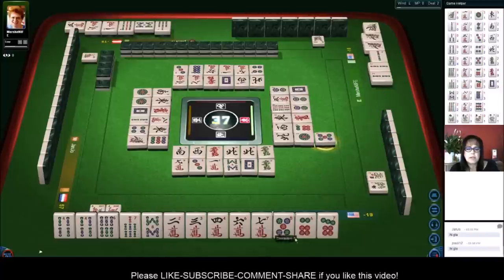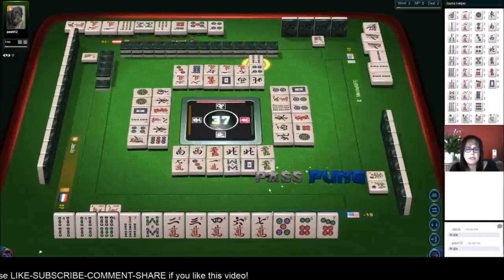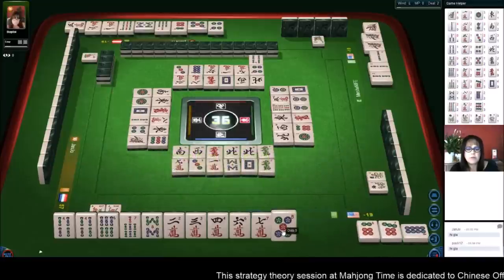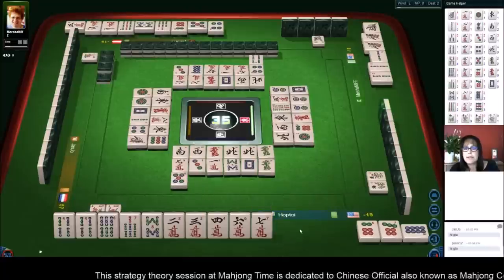If we get an eight crack or an eight dot, we can discard the five dot and be ready to win. Four bamboos. Eight dots — okay, let's chow. And then we'll discard the five. Five dots. We're ready to win on an eight crack.